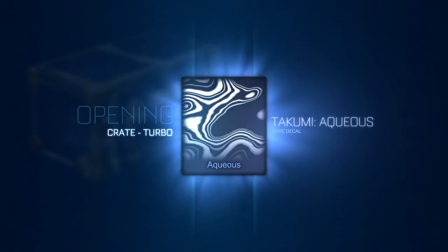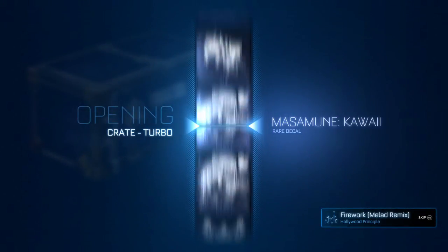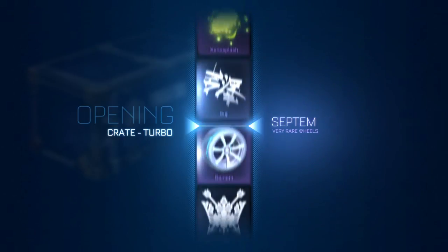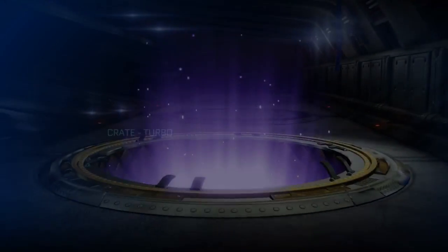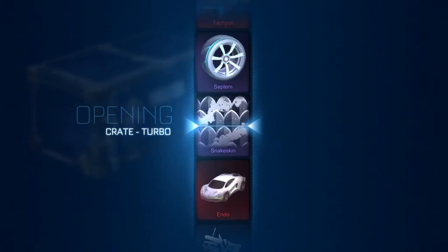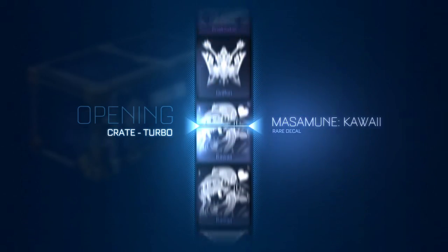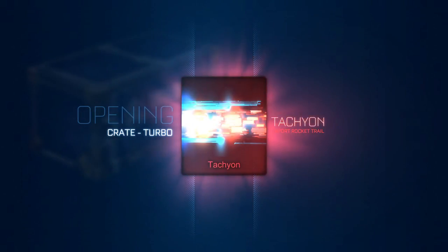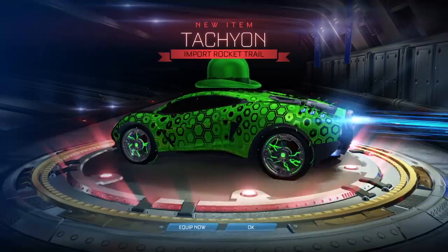There's four left. I'll take a wheel — something good. I don't want the first five to be a complete bust. Give me Septums. Oh, Kalos — I wanted those wheels, I've seen them and they look sick. We have not gotten many painted. Three left — I think I made out decent, I'm happy with it. That doesn't ever happen — I don't have that kind of luck in real life. All right, Tachyon — there we go. Import Rocket Trail. It looks like Data Stream to me without the sound, not gonna lie.